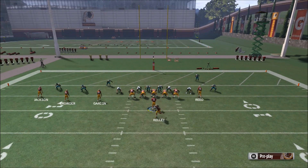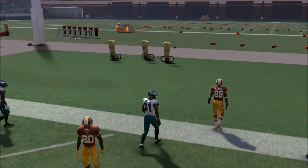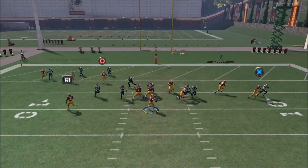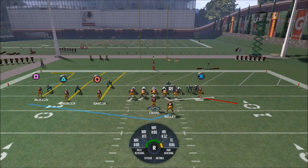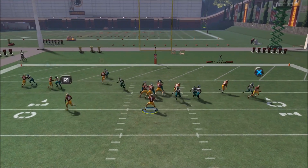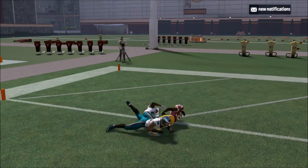With this play, you want to look to the seam first and see if you can hit the wide receiver — that's the first place we're going to look. That was a drop pass by Garçon, but that's all right. Where this play gets interesting is the running back route underneath. I like to do a little pass lead right away and just try to turn it up into the end zone.